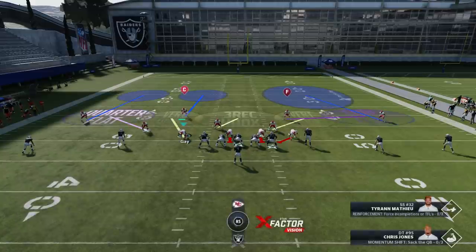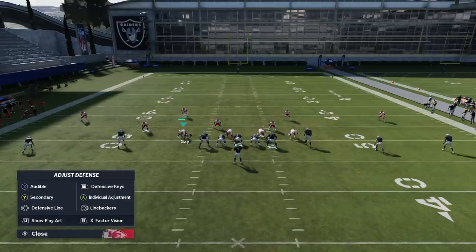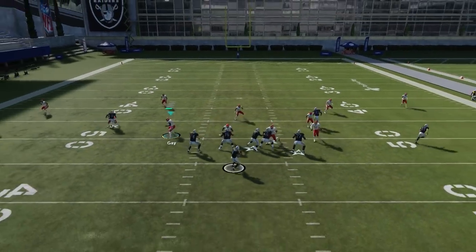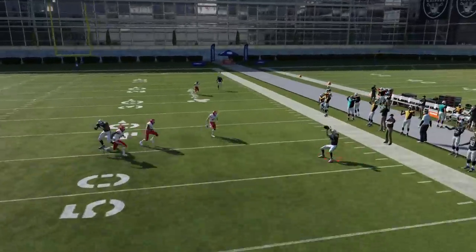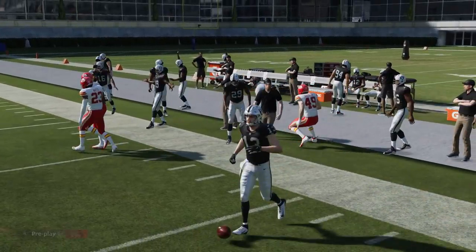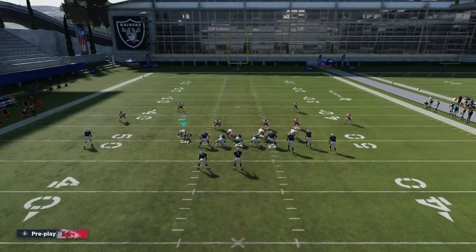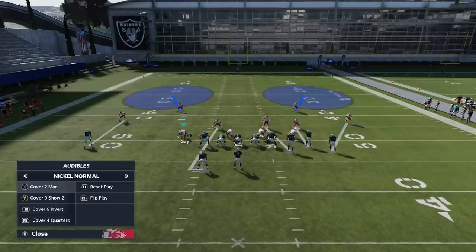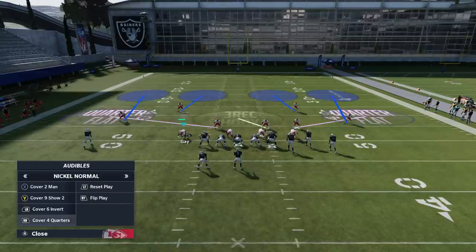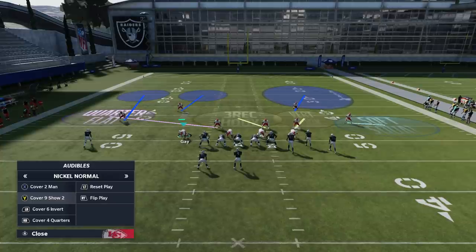I'm going to run it one more time. A lot of this video is really just explaining, because running things in practice mode doesn't really prove anything — that's why the majority of my content is in gameplay. But you can see the only thing you really get is short routes; there's nothing intermediate open. This is more for deep coverage crossers, and these other two are more for intermediate. I switch them up because your opponent typically cannot read or beat these defenses.